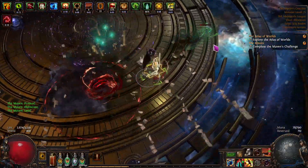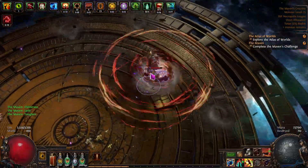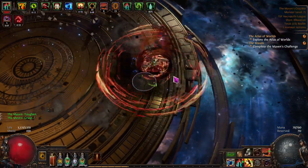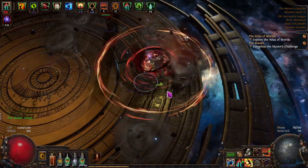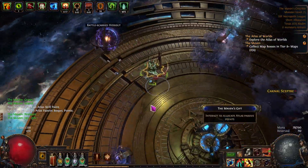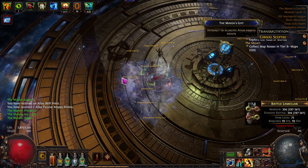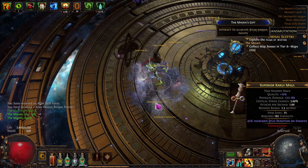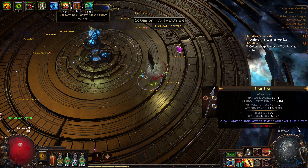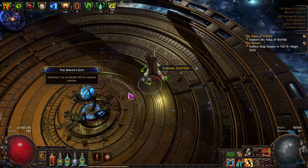Easy. Looks like a three-boss fight. Drop down the totem — pretty smooth. Nothing too complicated about this. Anything good? We don't need those. Don't need that. This is for the chaos recipe — I'm just trying to get some. I might as well pick them up since I'm right here, and pick up the bigger things so I can just take them back. Nice. Interact.